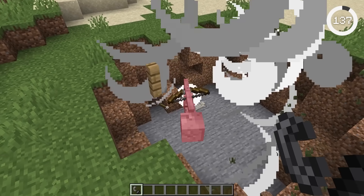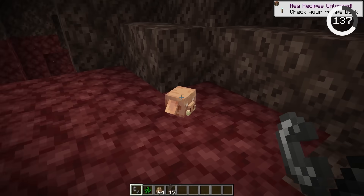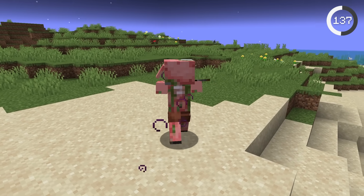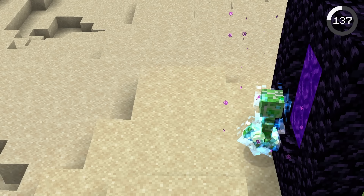You may know that skeletons dropped their heads when blown up by a charged creeper, but now piglins do too. The only problem is that piglins turn to zombified piglins in the overworld, so you'll likely have to bring a charged creeper through the nether.